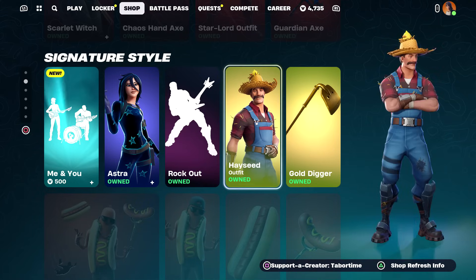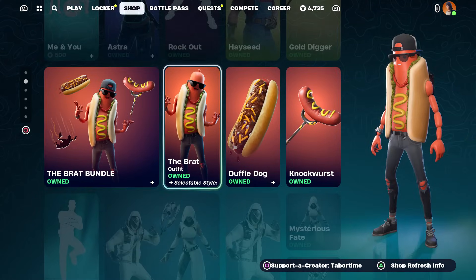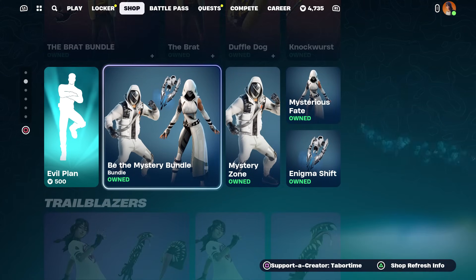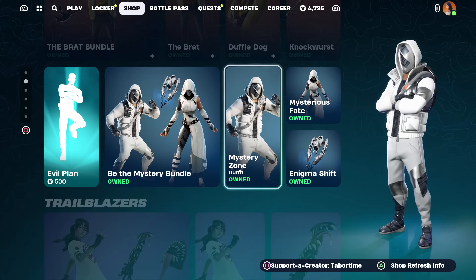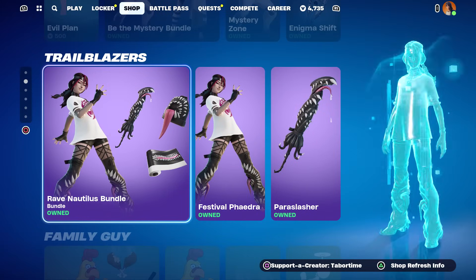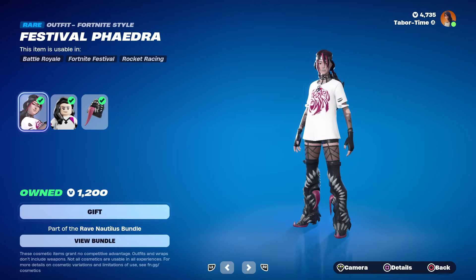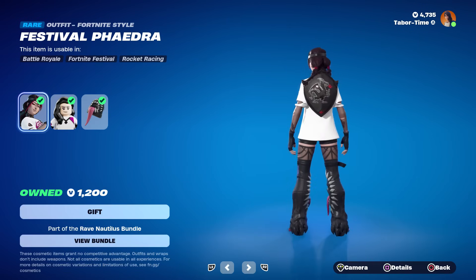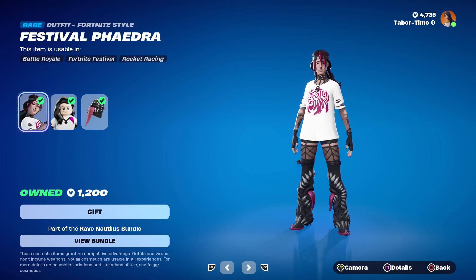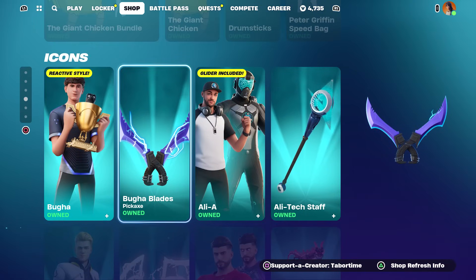Farmer Hayseed makes a return — not bad. Gold Digger bundle is back, we've seen that about 10 million times. Evil Plan was brand new yesterday and is still here. The Be The Mystery bundle is also still here — I did a full gameplay and review on both these skins and the back bling. The Festival Phaedra skin and bundle are back; I think it creeped me out a little bit due to the teeth and tongues.